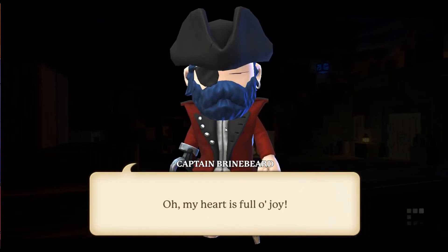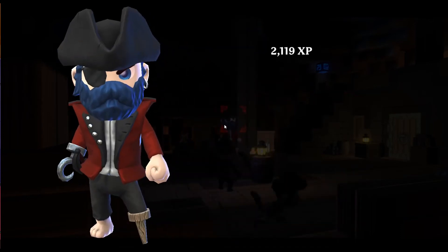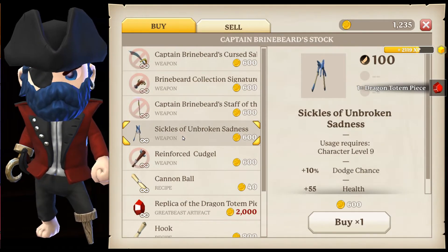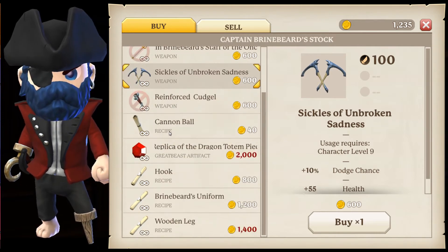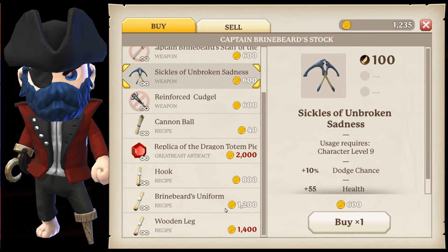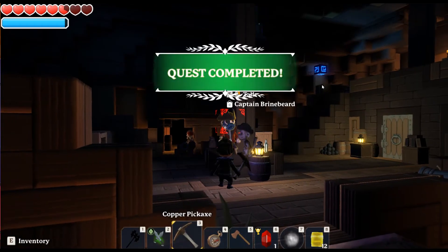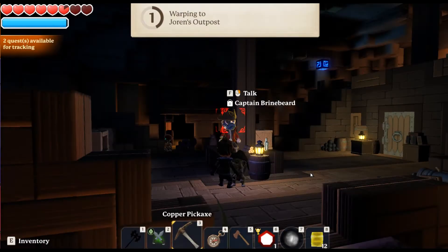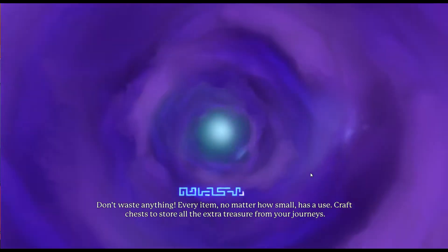Captain Brinebeard says: 'It's the orc meteor mother bought me when I was a lad. Our army heart is full of joy here. Take this to his totem and may it never darken me door again.' So now we can also trade with this guy — he's got various weapons, sickles, and different weapons depending on the class you are. You can also get cannonball recipes, hooks, and Brinebeard's uniform. So if you want to be a pirate, you can be a pirate. So that's the quest 'One Man's Trash.' We can now go back to Joran's Outpost. We know where the totem is so we can go there. That's really exciting. And we can face the dragon queen, which is also really exciting.